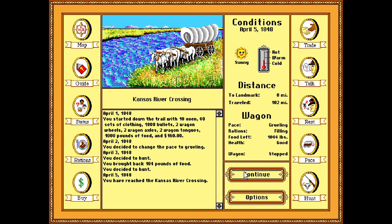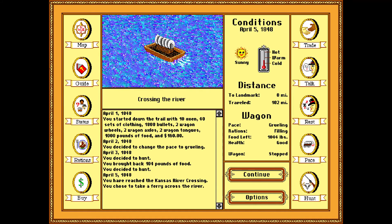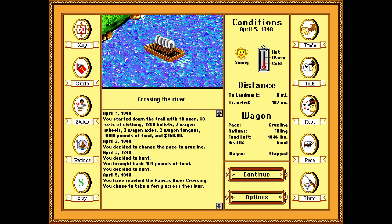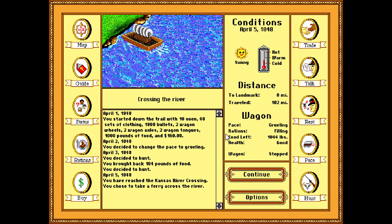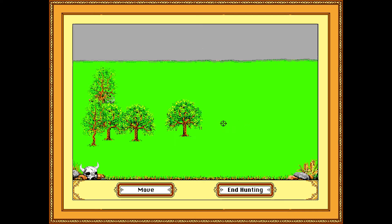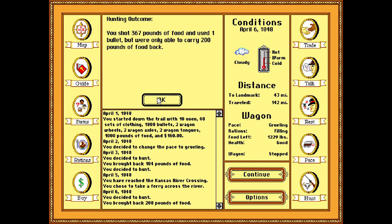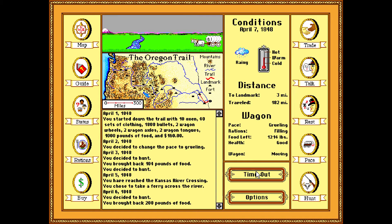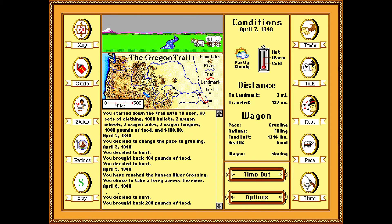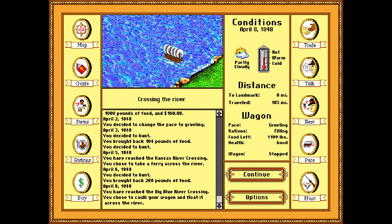Usually in games like this — and what's it called? The Amazon Trail — it's best to get a whole bunch of things that'll allow you to hunt and use food for trade, as long as you have enough food of course. Let's take the ferry. The water is six feet, so we can't ford it. We should try and caulk the wagon and cross our fingers.